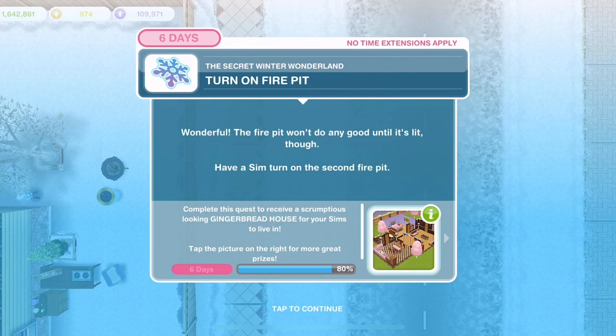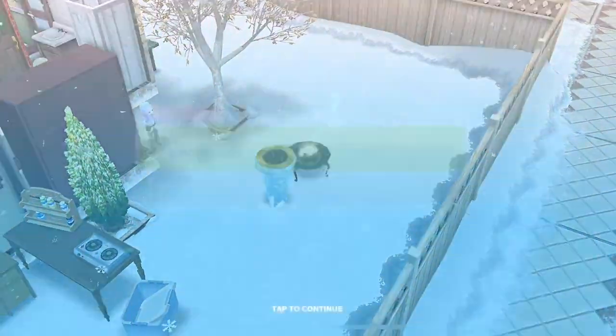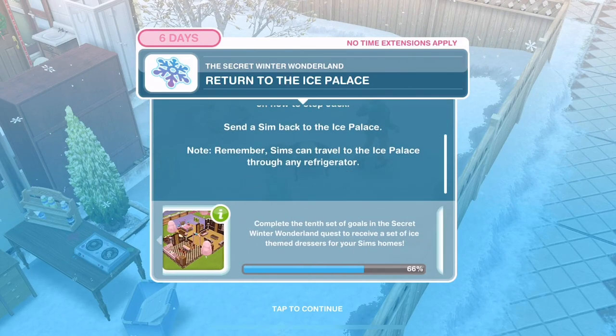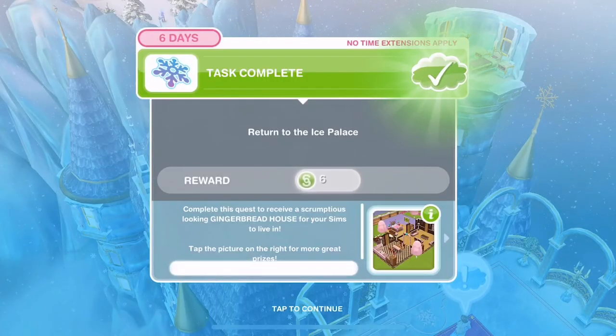Turn on the fire pit - let's click on it and turn it on. Now return to the ice palace. Your Sims shiver in the cold but at least the fires are helping. Perhaps the snowman has some good ideas on how to stop Jack. Go back to the fridge and travel to the ice palace - we're over at the ice palace now.